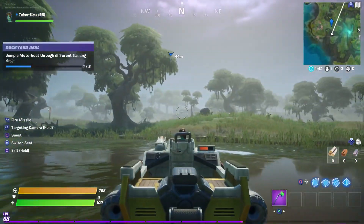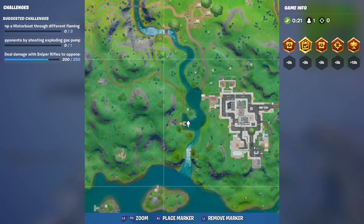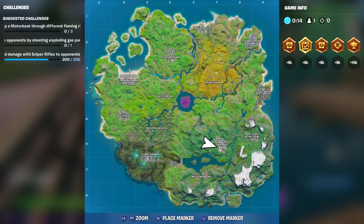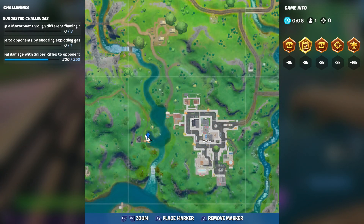The second flaming hoop location is over here by Lazy Lake. You can see there's a little pier right here — this is where we can collect our boat. This is going to be a super easy one. As you can see, there are quite a few boats over here, but this is the dock I was talking about, right here, closest to the left of Lazy Lake.